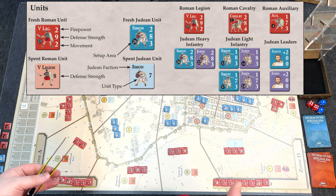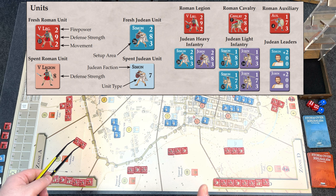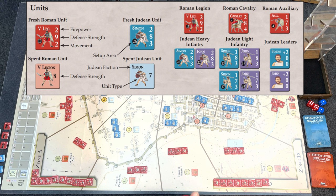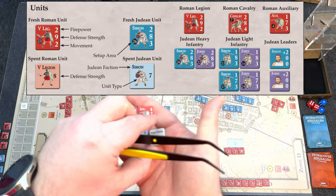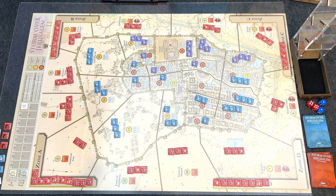Movement points are fairly low — mostly twos and threes. When you activate an area, fresh units move from area to area at one movement point per area, unless leaving or entering an area containing enemy units, which costs an extra movement point. For the Romans, walls are a huge obstacle — they cannot freely move across walls; they can only assault across them until the wall is breached or they build a siege ramp, which then allows them to cross into that area.